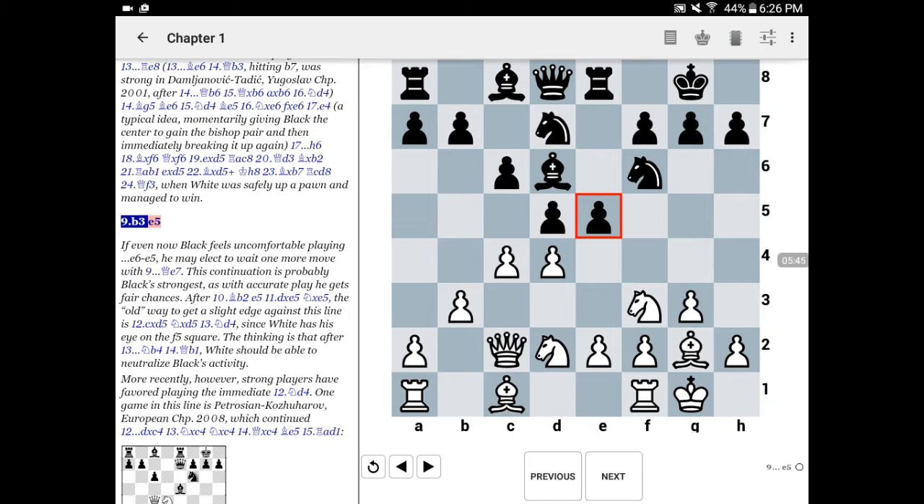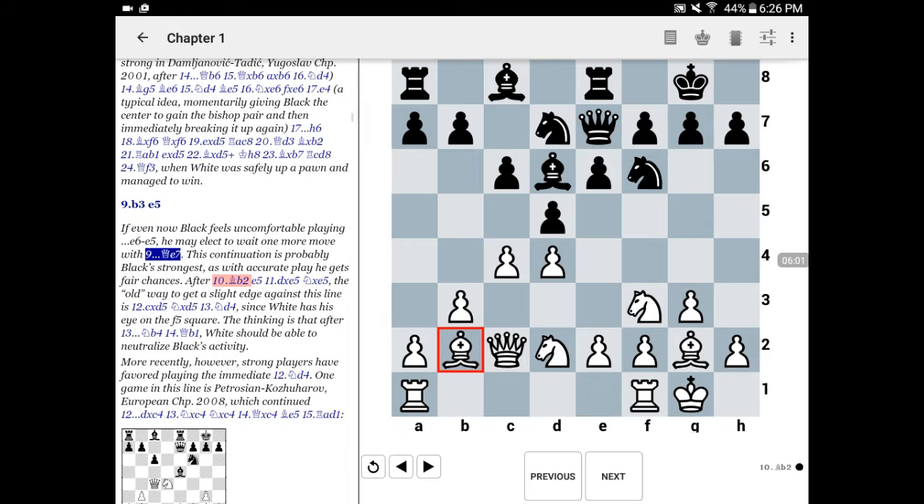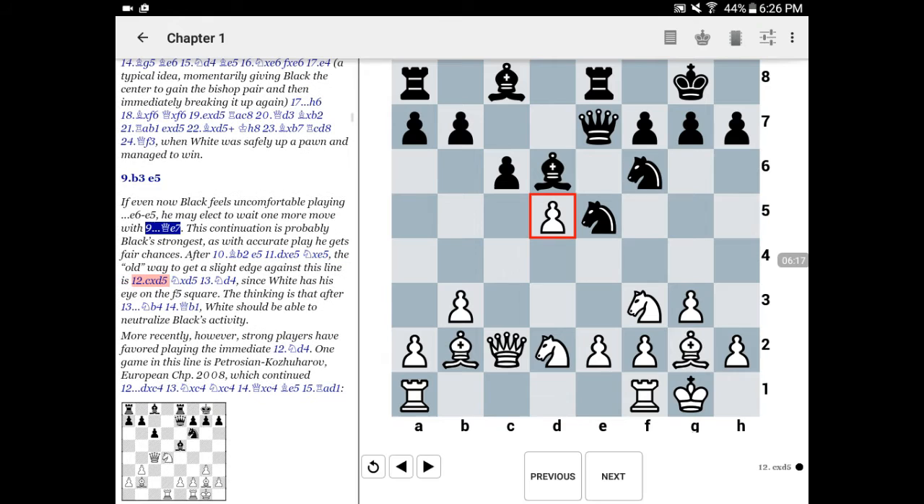E5 is what Vinay Bhat plays in the game. It would also be possible for black to wait even more with queen to e7 — this is probably actually even stronger than what black did play. For instance, bishop to b2, now black plays e5, white takes, black plays knight takes, and here there's a fork in the road. An older way for white to get a slight edge is to play pawn takes pawn, knight takes. Black probably doesn't want to go into this because he's just taking on the isolani on d5 without very much active play. White should be able to trade off some of the minor pieces and create good play against this pawn in short order.